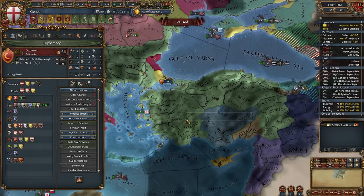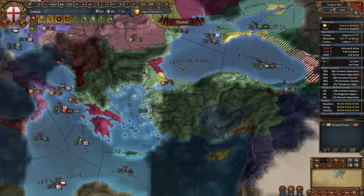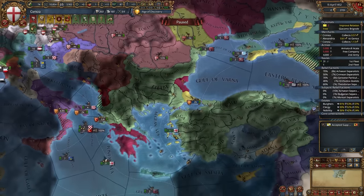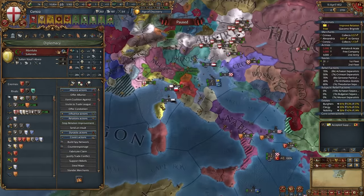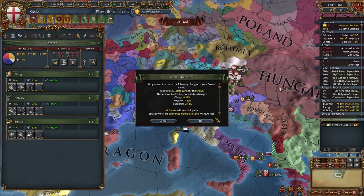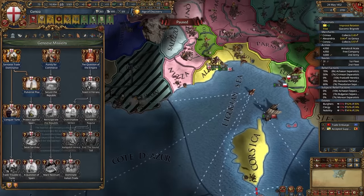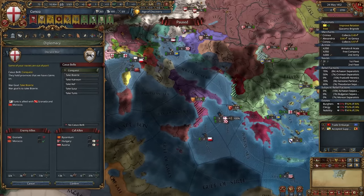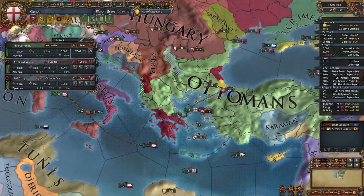About the Ottomans — there are two ways. First: wait until they declare on some Anatolian or Asian nation, then barrage and assault Gallipoli and quickly occupy the Balkans. It works for Genoa. Or just get as many allies as possible and fight them with allies. You also have African and Italian expansion options — you could declare on Florence and Lucca, Savoy or Siena, or on Tunis, or on the Ottomans.